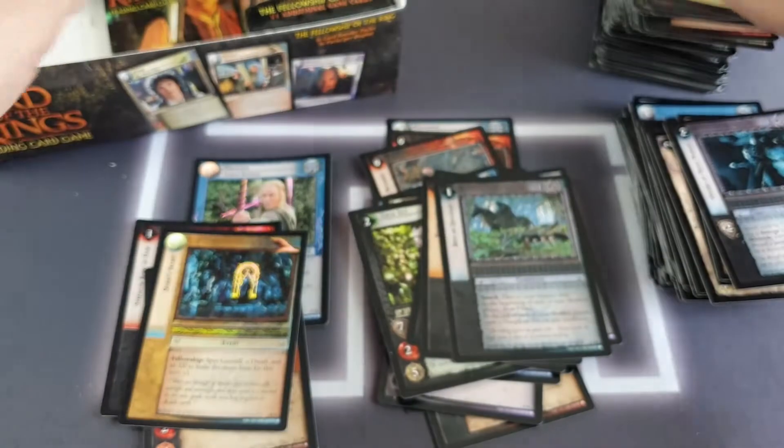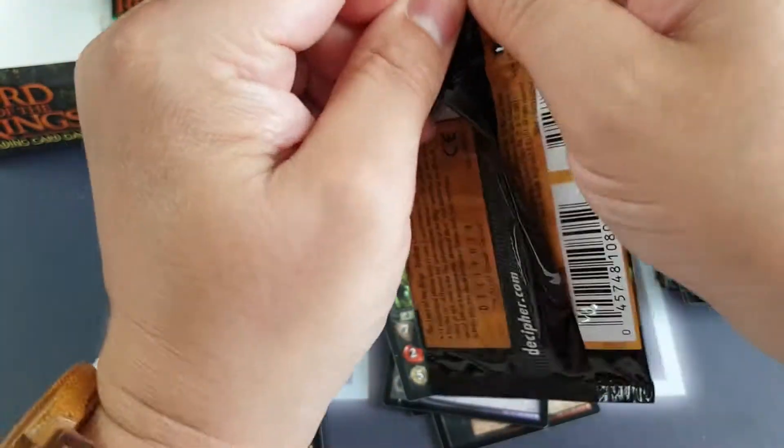A Sword of Minas Morgul, Master Proudfoot — fantastic, distant relative of Bilbo. We've got a Curse from Mordor and the rare is Bent on Discovery — another Dark Wraith culture condition card. We've got another common foil! I don't think we're going to have any luck getting the rares as foils, but that looks pretty cool.